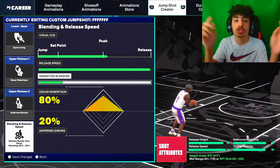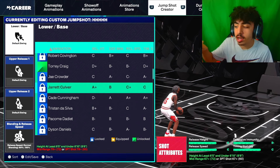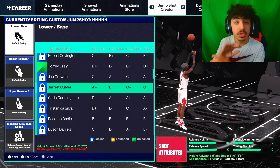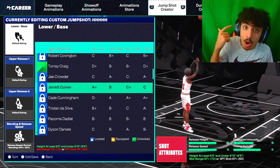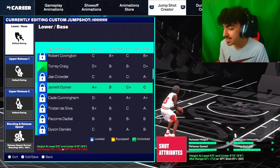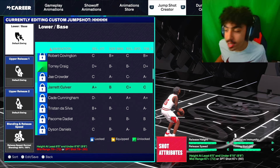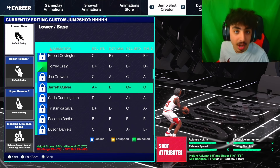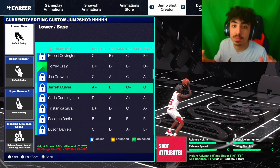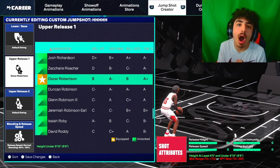For the 6'5 through 6'9 range, for the lower slash base you're going to go with Jarrett Culver. Now listen, I know it's locked for me — it's because this build is a 60 overall, a new build, and I haven't used these jump shots yet. But people I know do use these jump shots and they're saying it's the best timing for these heights. I do trust them because they've hooked me up with many jump shots in the past, and I do see them greening a lot with these. Jarrett Culver is described as really smooth and really easy to time, and his jump shot grades are looking good.